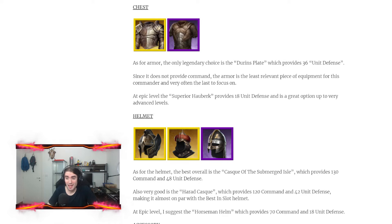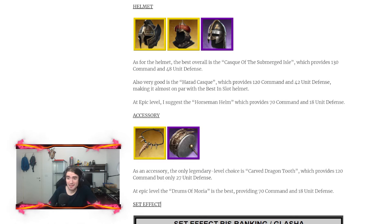On the chest slot, the only legendary I suggest is Durin's Plate which provides 36 unit defense, since the high health Hauberk is not available for Orcs. If you don't have the legendary, run the epic Superior Hauberk which provides 18 unit defense. For the helmet, the best slot is the Casque of Submergent Isle providing 130 command and 48 unit defense. As an alternative, the Arath Casque provides 120 command and 42 unit defense. At epic level I suggest the Horseman Helmet which provides 70 command and 18 unit defense.